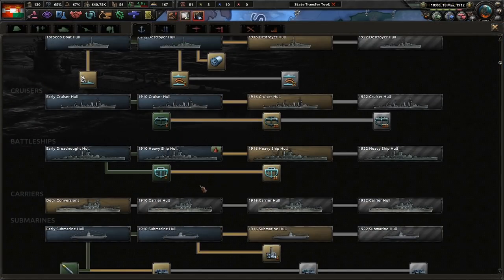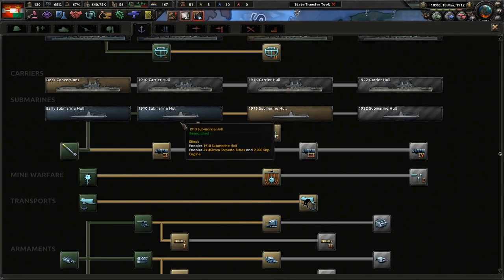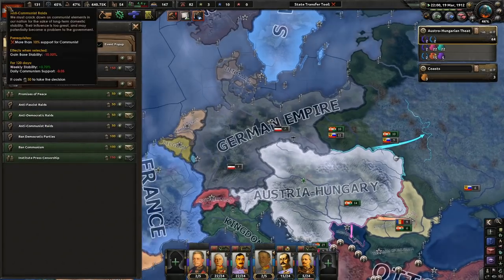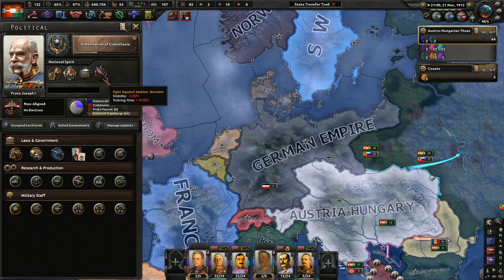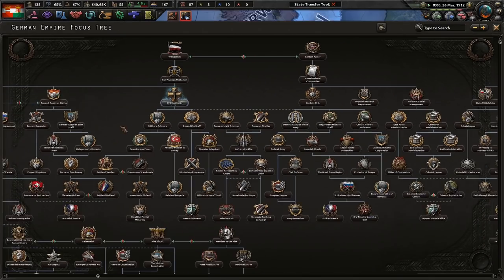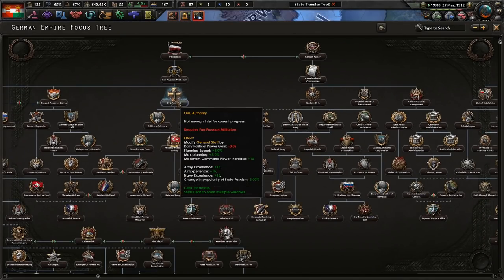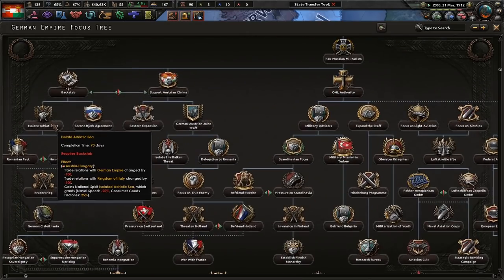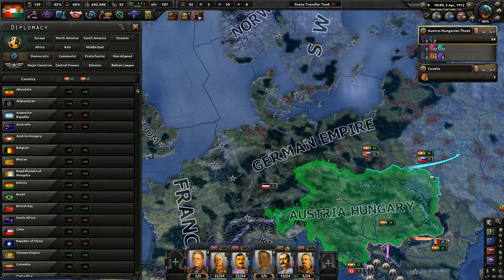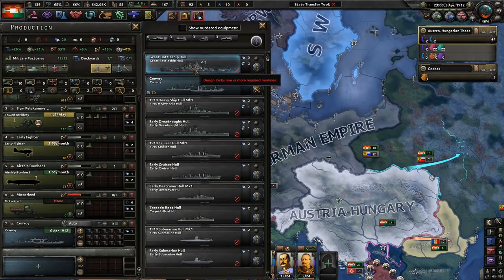Great War battleship — absolutely lovely. What's next? We have 65% stability, not too bad. Exploitation of the Galician region is very nice. Germany is going OHL Authority — modified general staff, not too bad. We really need to keep an eye on when they're going to isolate the Adriatic Sea, because that's really going to hurt us. But we do have 10 naval XP now, which is phenomenal. We probably don't need early dreadnought hulls — cruisers are okay.